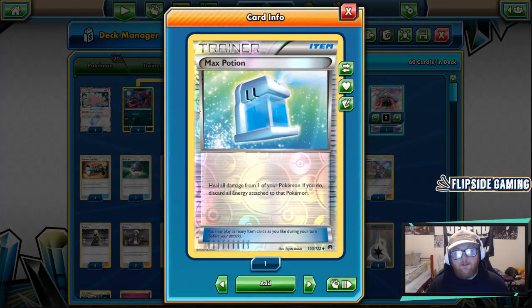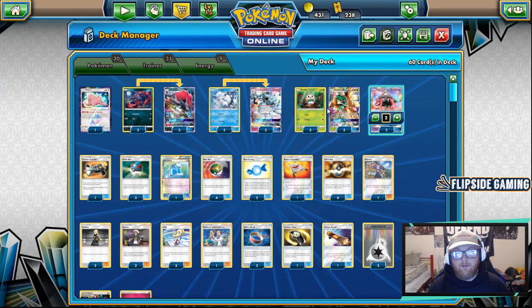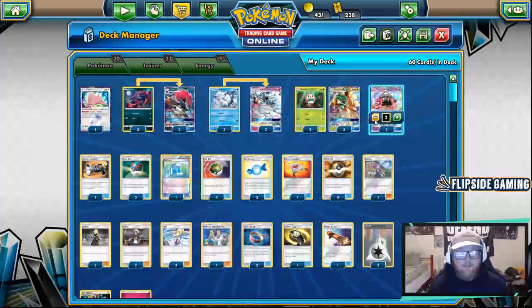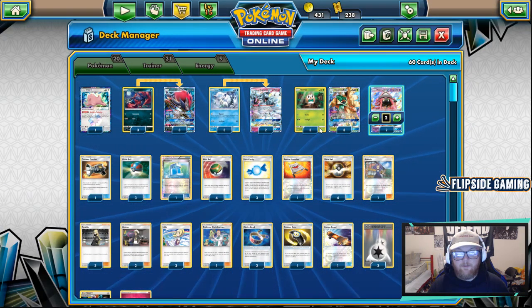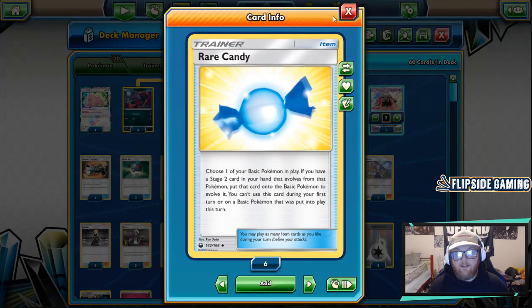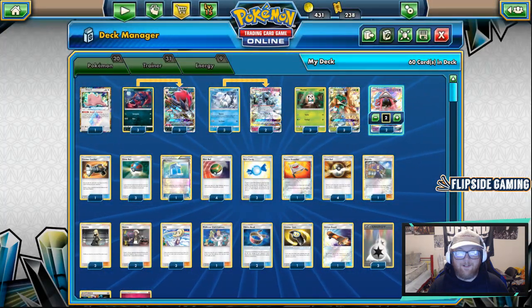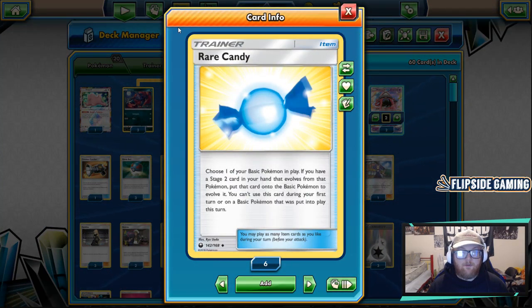We're playing one Max Potion to heal all damage from one of your Pokemon. If you have to leave a Decidueye out and they hit into it, or they are spreading damage, you can Max Potion a Zoroark that you attacked with last turn and replace the energy. We're playing three Rare Candy — that's our only way to get Decidueyes out. It's kind of like a 3-3-3 line of Rowlet, Decidueye, and Rare Candy. Most games you'll get one or two Decidueye out; two is ideal, three would be amazing but there's usually not enough board space since you need Zoroarks to draw and attack with. Rare Candy allows you to evolve straight from Basic to Stage 2.